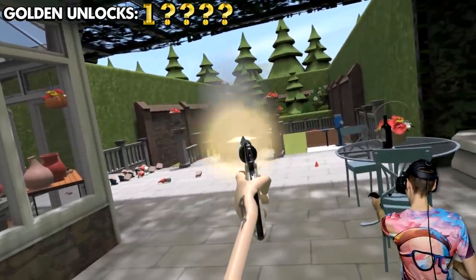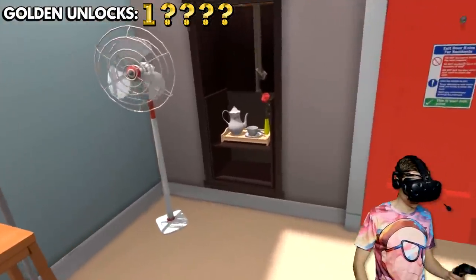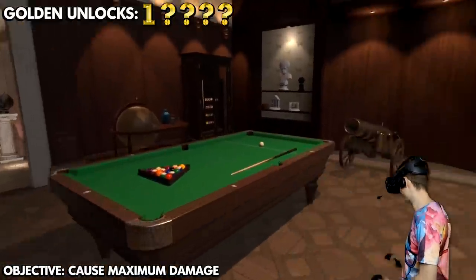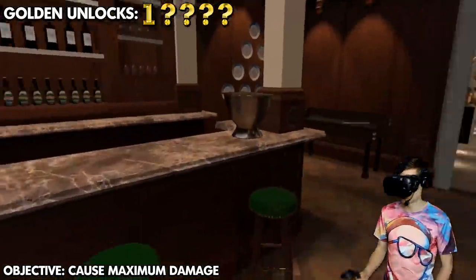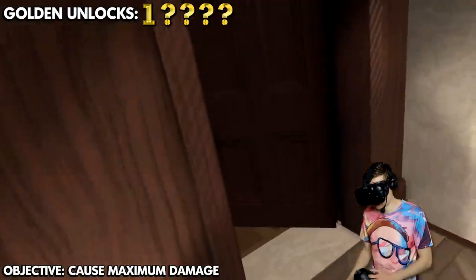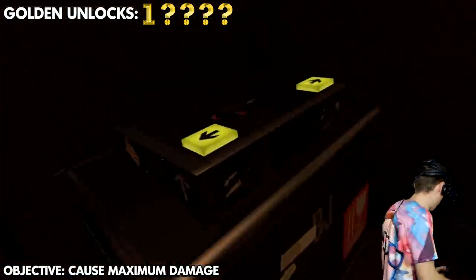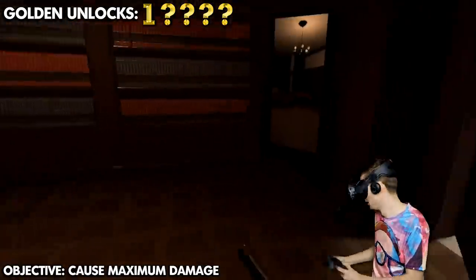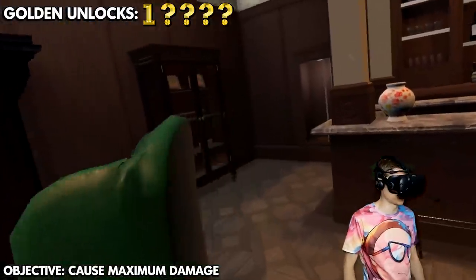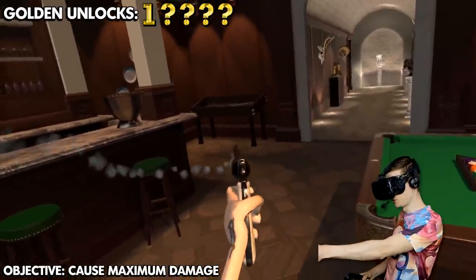Six thousand bucks! Next objective: deal a whole lot of damage. We're going to the money pit — that's where all the expensive stuff is. We need some revolvers, which means going into this creepy room with a devil-looking guy. Let the destruction commence — going for this guy first.